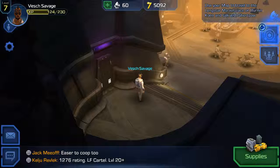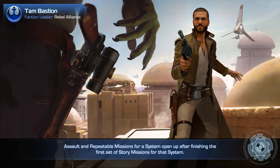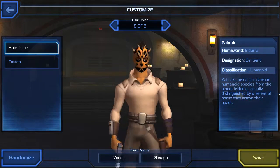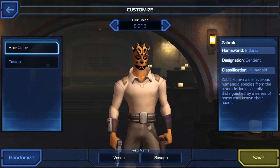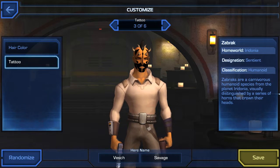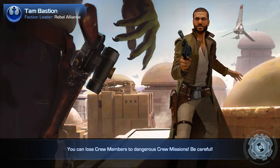What I'm doing here is unequipping my helmet so you can see the options for the Zabrak. I didn't check the other races but this gives you a preview of what's available. For hair color I have option 8 of 8, and cycling through gives you different color choices. For tattoos I have option 6 of 6 and you can cycle through those as well. You can save changes at the bottom right. I'll leave mine as is since I like the way it looks. Once you've picked everything you set your first and last name and you're all set.